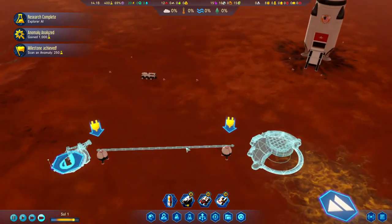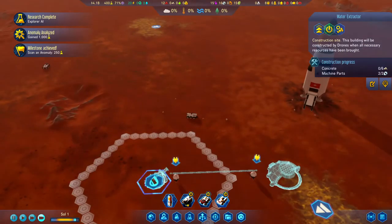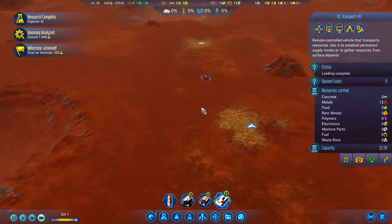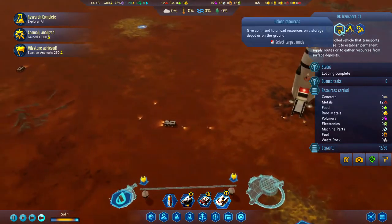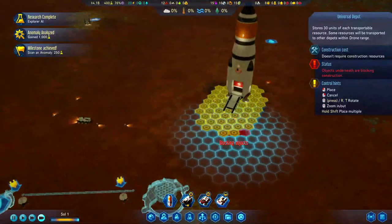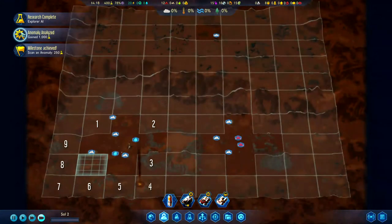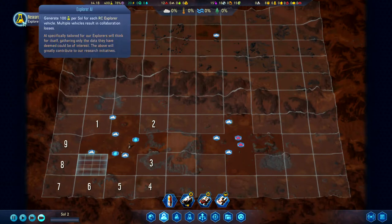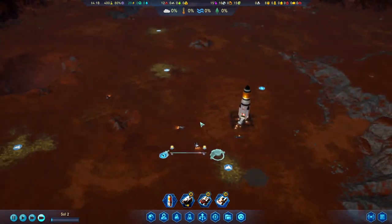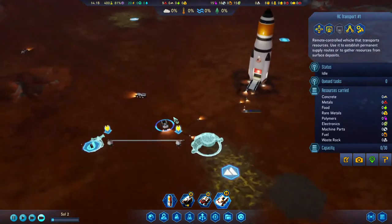We're waiting on metals for both of these buildings — the water pump needs concrete and the extractor needs five metal. Our transport collected 12 metal, so we'll have it bring those over. We'll also put down a universal storage so we can get resources out of the rocket and let the drones start doing that. We researched the first anomaly and got 1,000 research — another milestone completed.